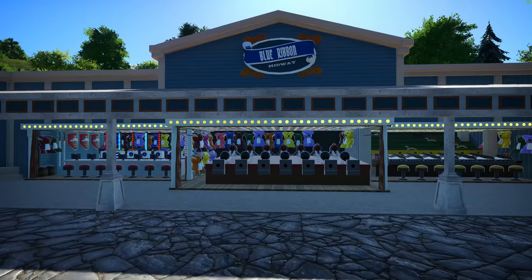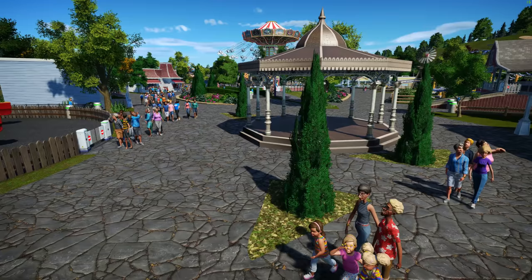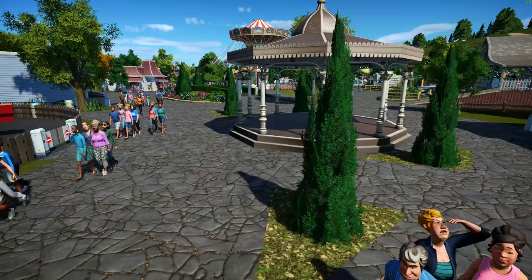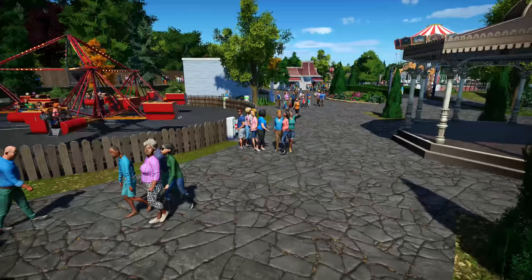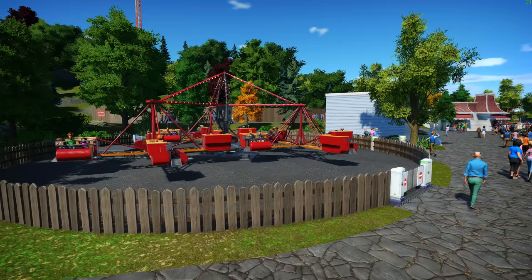Heading on over here, I got a gazebo placed kind of in the center of this path. Mostly the gazebo is here to cover up some path options that I couldn't get to work, and I wanted something here to break up the monotony of the plaza, so I went ahead and put that down. Of course we also have a scrambler over here to the left — just a very basic ride, but it looks fantastic with a wooden picket fence around it.